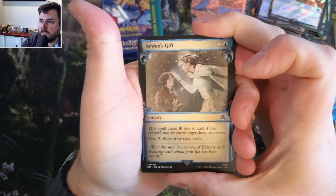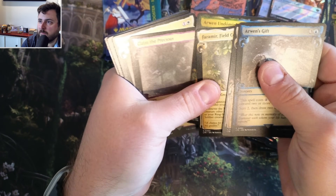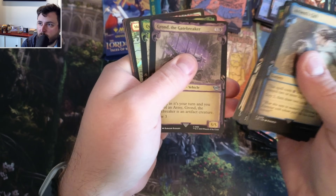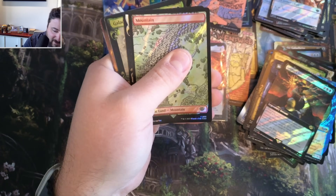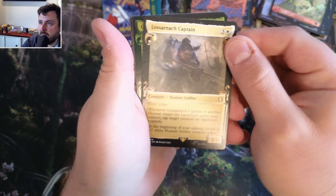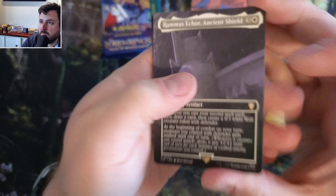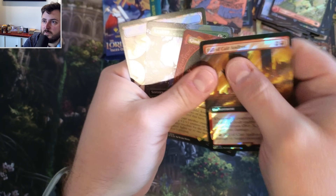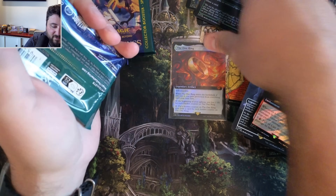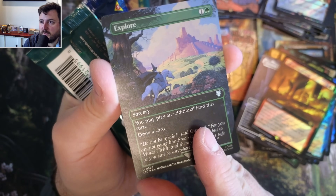We got Arwen's Gift - she's giving it to the Easterling Farmer. Arwen - I really want Mortal Queen, guys, I really want that one. Ent, we got the Captain and Ambush. Ancient Shield - legendary artifact. Fall of Andos and Gimli, and Explore. It's a beautiful Explore, though. Let's just call attention to that for a second - beautiful Explore.